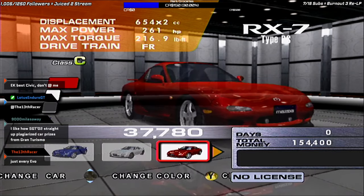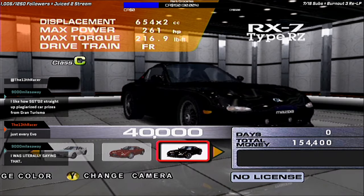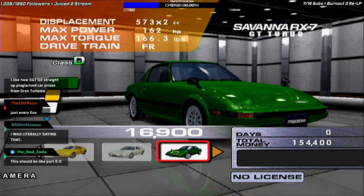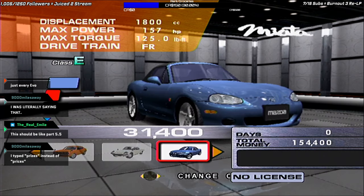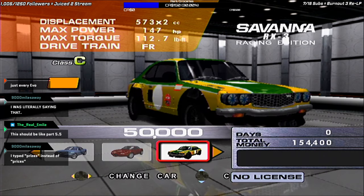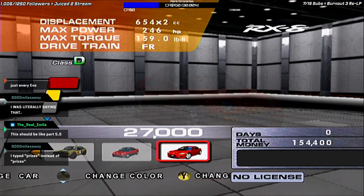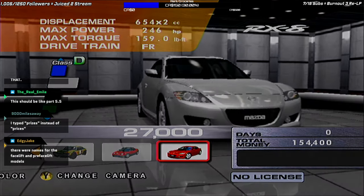Mazda: a bunch of different RX-7s — Type RS, Type RZ, Type RS Older, Type RZ Older, Type R, FC, Savannah, the original Savannah RX-7, GT Turbo, RX-3, Cosmo Sport, NB Miata, and NA Miata. Racing Edition RX-3, AutoZam AZ-1, and RX-8.